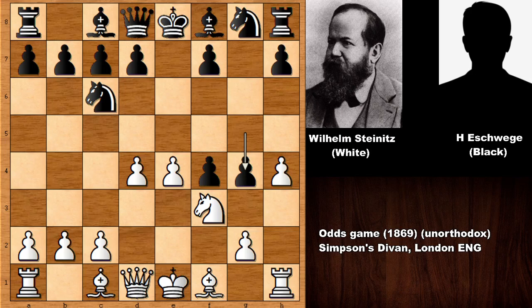Maybe retreating the knight comes to mind for defending. But in this position, Wilhelm Steinitz officially announces that he is sacrificing his knight — knight to G5 by Wilhelm Steinitz. Black simply pushed the pawn, F6, and this is trapping the knight. The knight is trapped.